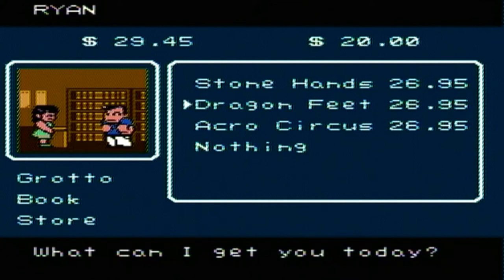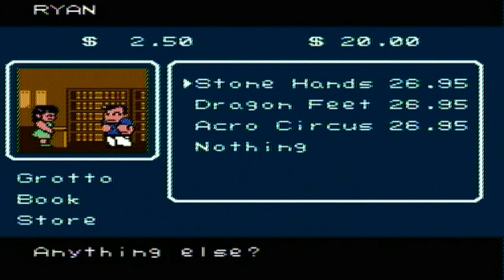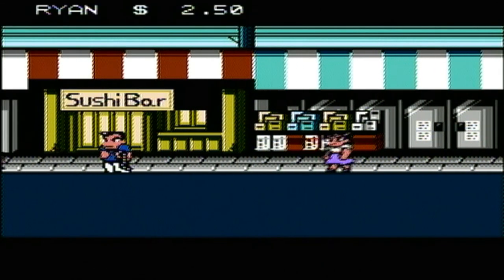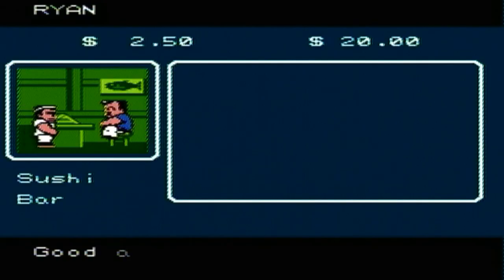In the beginning, the best thing to get is either the dragon's feet or stone hands. Basically there are items that boost stats, and then there are certain items you hold onto that increase your fighting ability and let you do extra things. The dragon's feet let you kick a few times, the stone hands let you punch a few times. I'm gonna get the stone hands. The only real stat item you can get for punching or kicking — which is the most important — is here in the sushi bar.